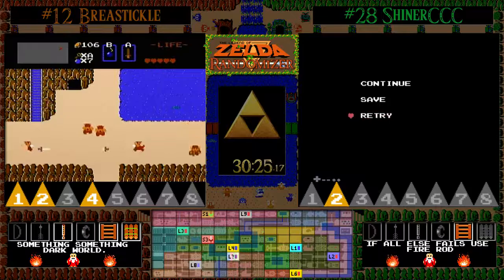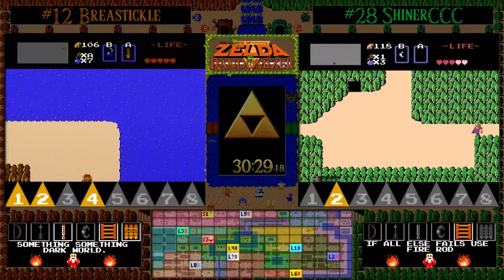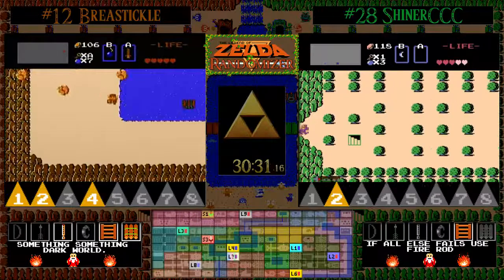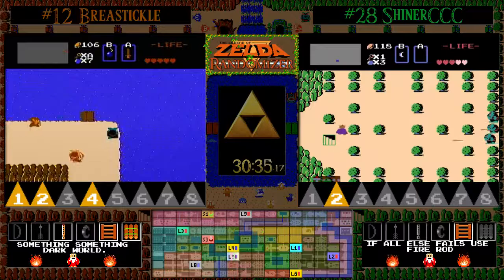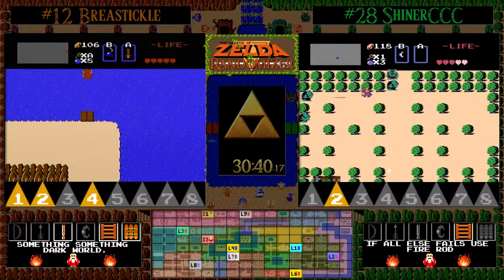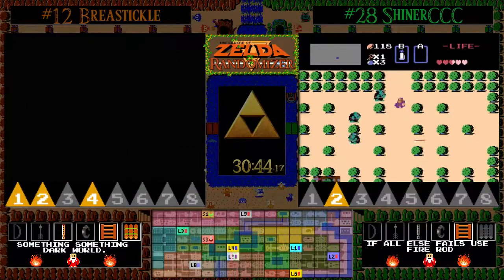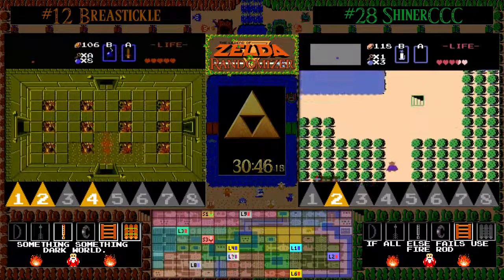Double unfortunate there for Shiner — he purchased the 55 rupee hint but that was just another community hint, and then he just took a death near where he needed to go for wooden sword. When you find hints either in the levels or in the overworld when you buy them, there's a 50% chance they're going to be helpful hints and 50% chance they're going to be the trolley community hinting.